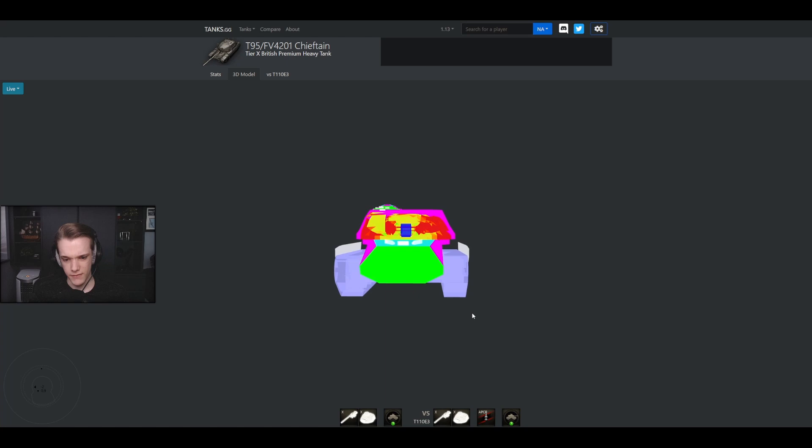If he is head-on, you can pen with a 61% chance here because you have 375 premium pen, and you can pen above the gun, but even then it's like 50/50 so I wouldn't recommend it — just go for the cheeks. There are a few spots you won't be able to pen because they are much thicker, but with the E3 if you can't hit the plate because he's hull-down, either go for the cheeks or go to the left. Realistically you'll have to hope you hit a weak spot — there are plenty of tiny pixel weak spots along the turret.